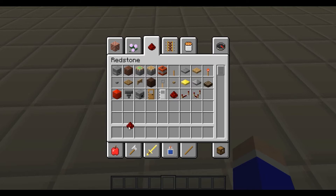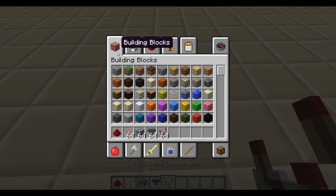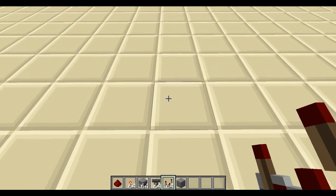What you want to do is get some redstone, obviously, because you need redstone. You need some torches, some droppers, a hopper, and a comparator. I'll go back to the menu when I need a block.